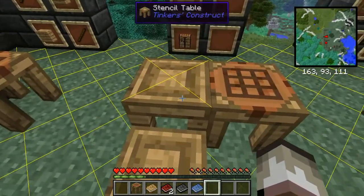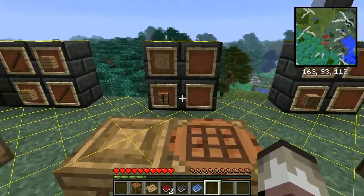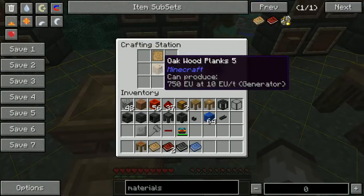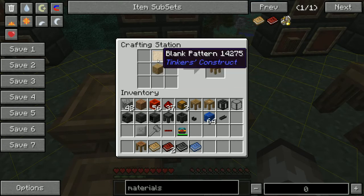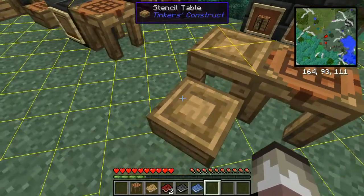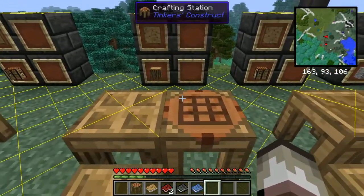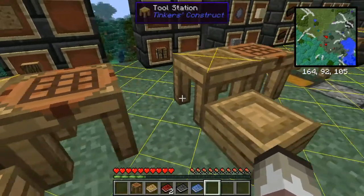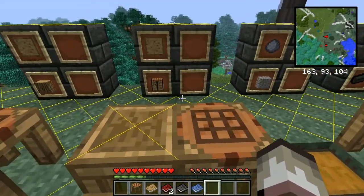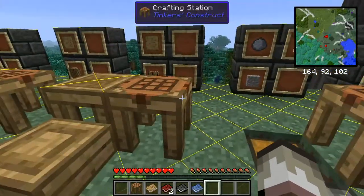Now the stencil table is what you need to craft all of your parts, or the stencils for all of your parts. For that, you just need wood planks and a blank pattern. It also becomes a half slab. This one is a log and a blank pattern, and it becomes a part builder. This one is a crafting table and a blank pattern, and it becomes your tool station, where you actually assemble all the parts.